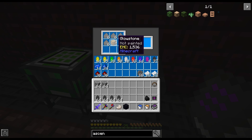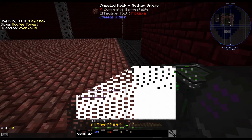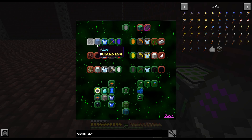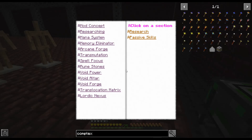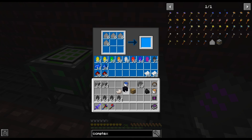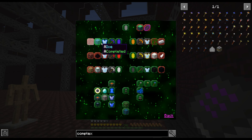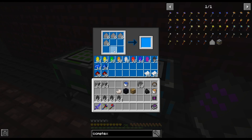I apparently messed up somewhere. It says in order to make it, it requires tier two water research. I'm going to complete the ice research — maybe that's what I'm missing. So I'll grab my inscription tiles and complete ice real quick. I'm able to make the drenched crystal and the obscure crystal, because looking in my research book I've completed up to level four, which apparently means tier two.